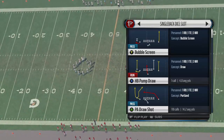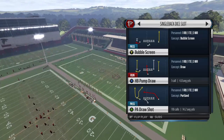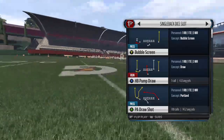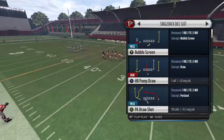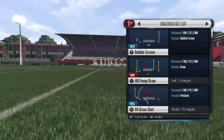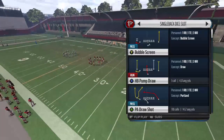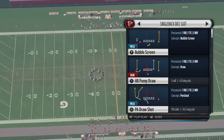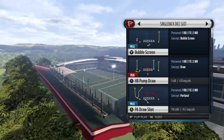Hey guys, this is Ancap24 from SmartMadden.com, coming back with another video out of this single back dice slot formation scheme series. Today we're going to be looking at cover two beaters and how to attack those that use cover two as their base defense. We're going to show you 13 different plays with 40 different setups in order to beat a lot of popular players using cover two as their base. A lot of people use that 4-3 under with that B-gap blitz. We're going to show you a formation under center with a conjunction of play action and slide protection to block those blitzes and beat that cover two shell.